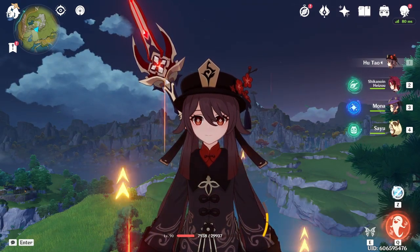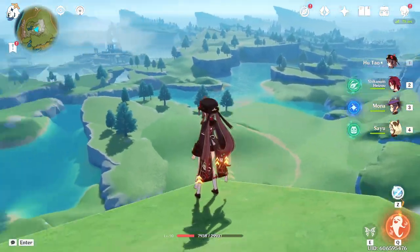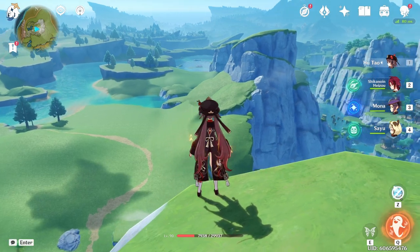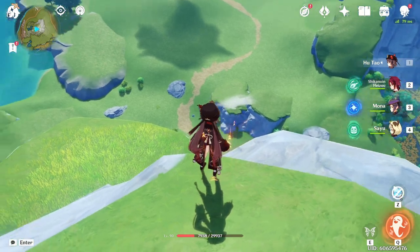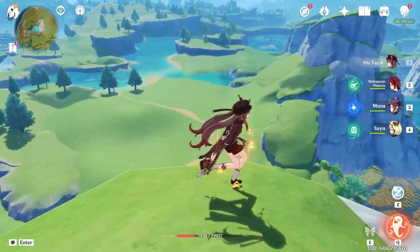It wouldn't be me if my ideas didn't go terribly wrong. Here's a more clear view of all these water areas between Mondstadt and Liyue. Around where Hu Tao's head is, is where that waterfall was — that's where the ocean is. Interestingly enough, there's also a path that leads between the two areas, though obviously this area is quite untextured because you're not supposed to go here.